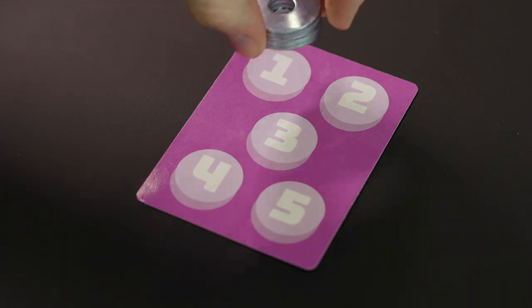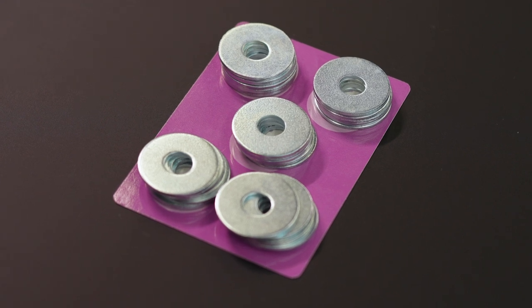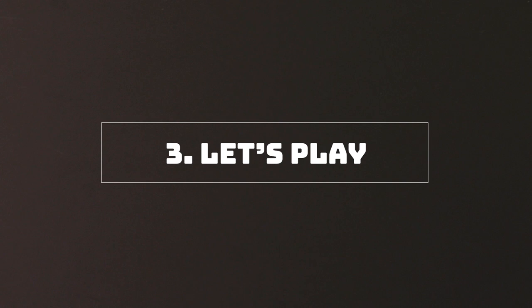You have a total of 30 coins and a budget card with five spaces — that's five coins per round and five for the bank. Okay, we're all set up. Let's play.